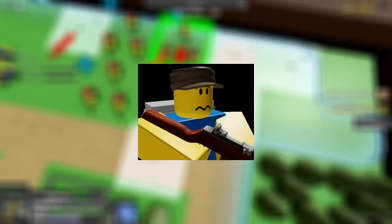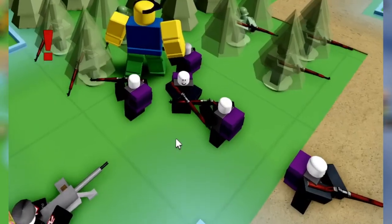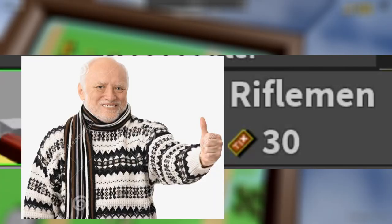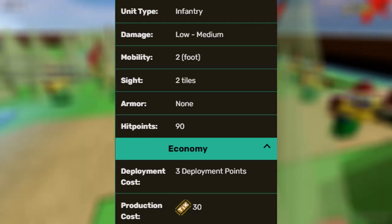The humble rifleman. This is the most basic unit that everyone starts with. It's spammable, the meat shield of your units, and it's cost efficient. Let's look at the stats. The stats are quite mediocre as expected, since it's a starting unit.